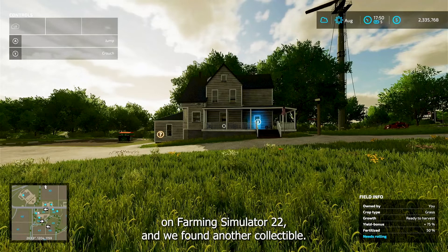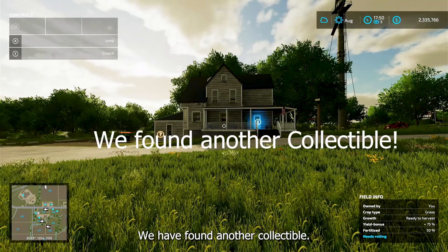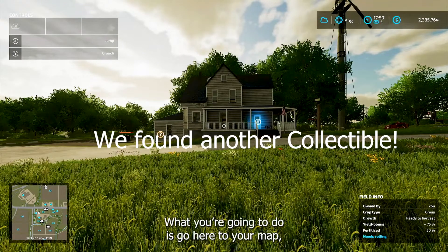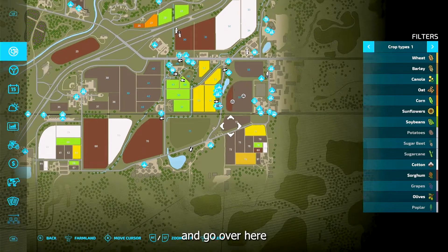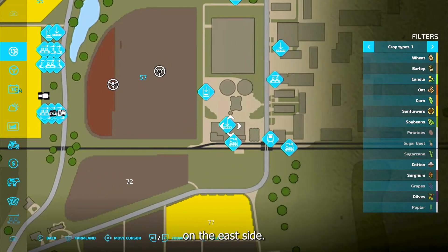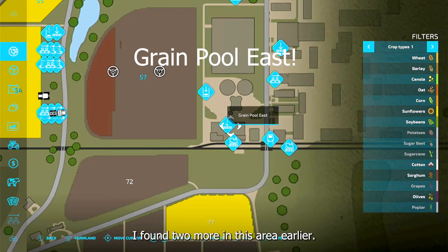Hey, this is Farmer Teacher on Farming Simulator 22 and we found another collectible! Let's go get that real quick. What you're going to do is go to your map and go over here on the east side to this thing that says Grain Pool East.